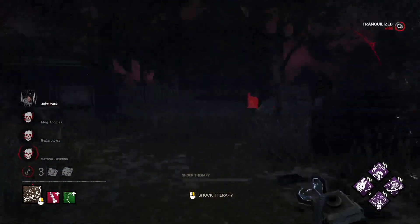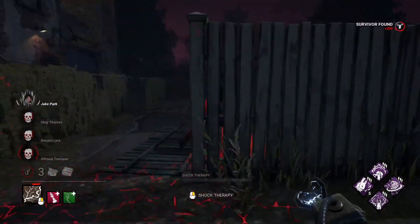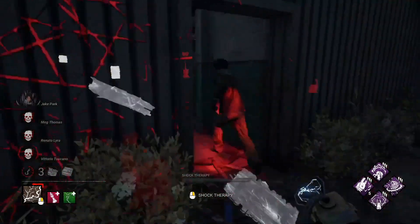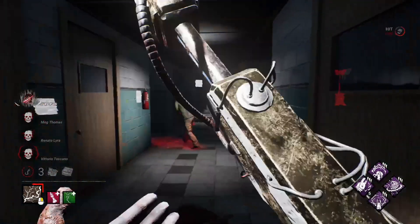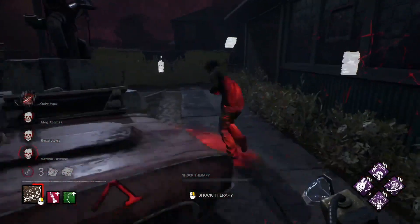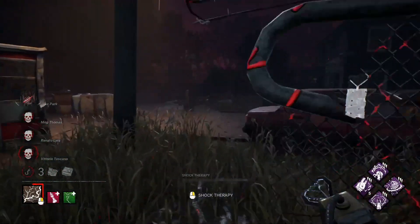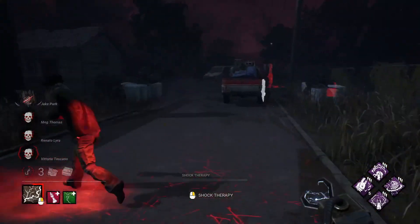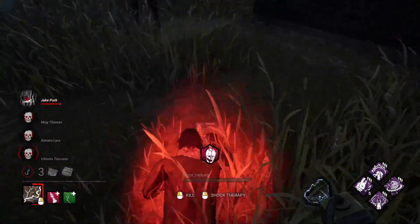We've got a shock blast ready and there's the last survivor — it's Jake. You're supposed to be the first one dead, instead you're going to be the last. Come here Jake. Nope that's not going to save you, it's a fake one. Give in Jake. Oh and you fell for it again at the end — you ran right through the illusionary pallet. And we got you down. We're just going to shock you.